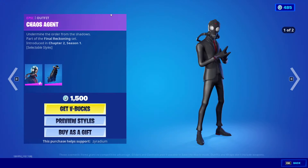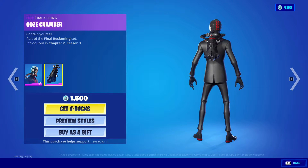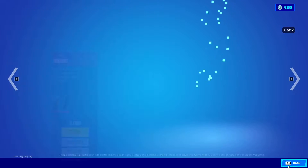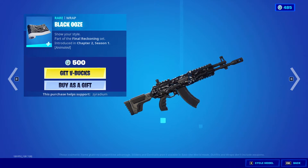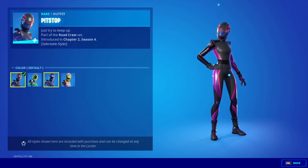Chaos Agent is back over the ooze chamber and it has this style as well. We also have the Chaos Scythe with the black ooze.